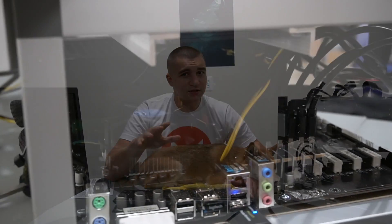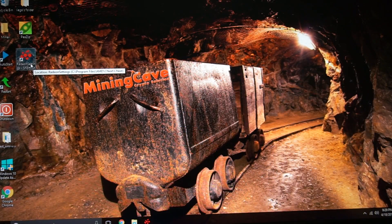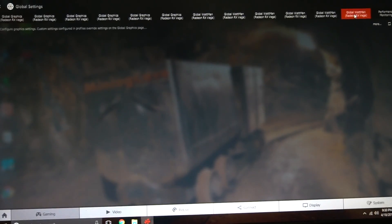XMR Stak is a great miner too — I've had great success with it, but I haven't tested it on this exact setup yet because I've been trying to fine-tune Cast XMR. Right now all I've got is a baseline, and on that baseline — keeping this super simple — to recap: you got your parts, you built your rig, you installed Windows, you downloaded the latest drivers, and then from the AMD console you'll go in and access the Wattman settings. From within Wattman is where we're going to keep this tutorial very simple.